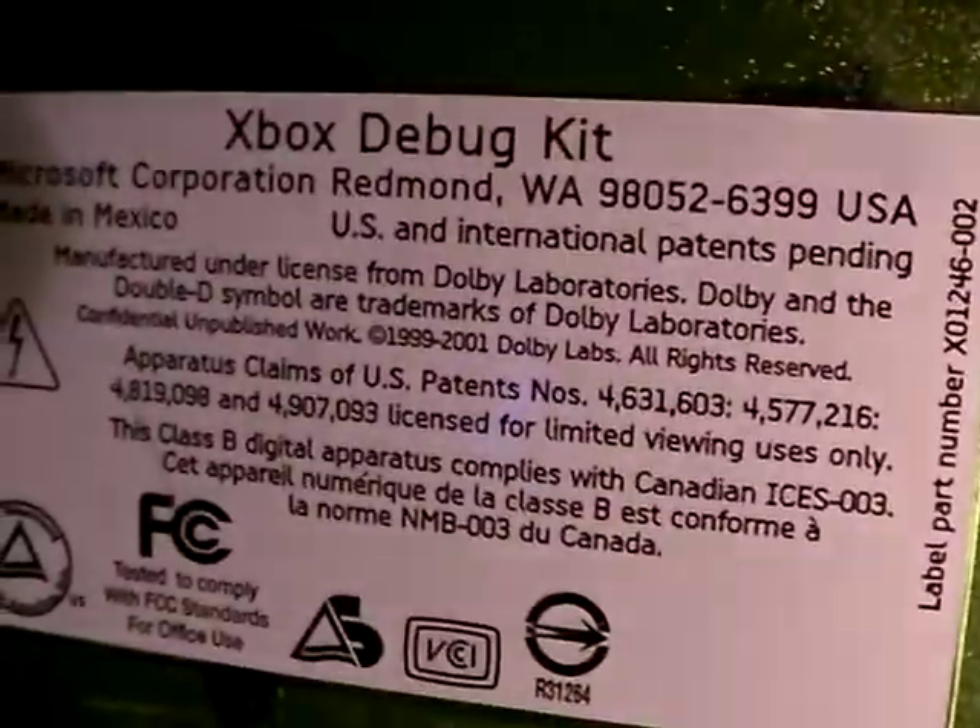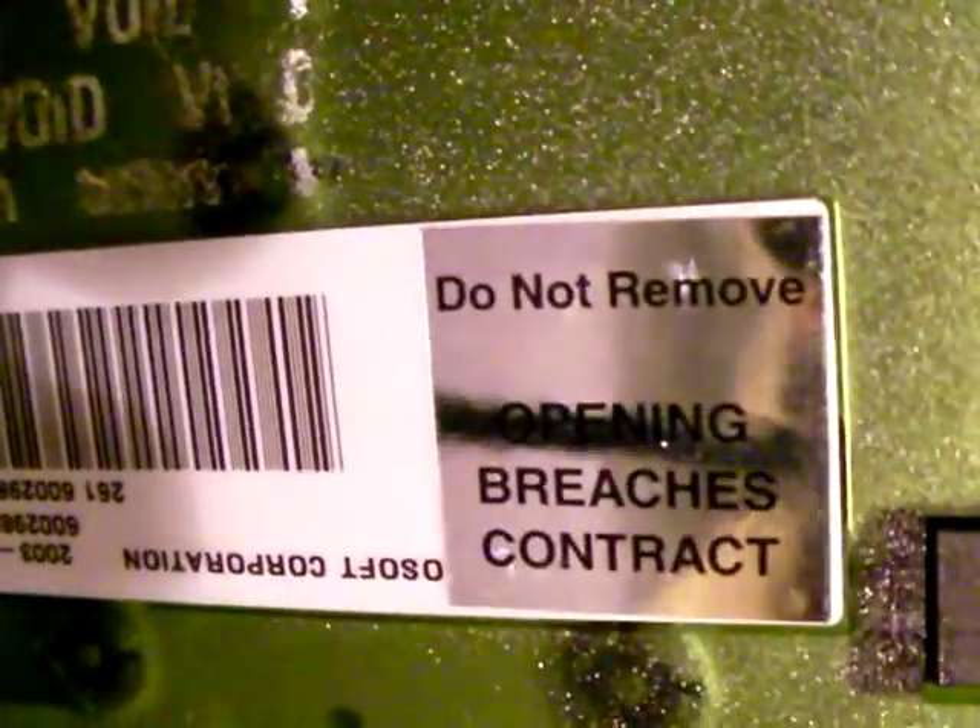Let's see the bottom. There's the bottom — I'll flip it over. Let's see what it says. It says 'Xbox Debug Kit.' There's some old void sticker, and then it says opening breaches contract, Microsoft Corporation. I don't know what developer had this because if they had any kind of stickers on it, they're long gone.